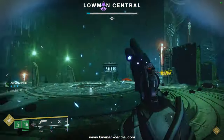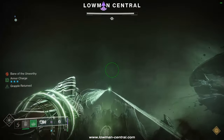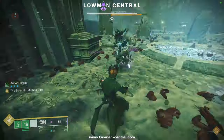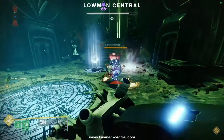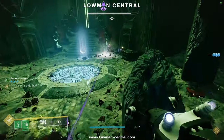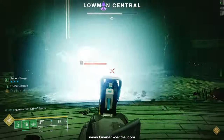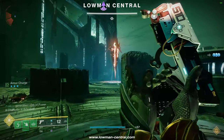The Sword player will kill the Swordbearer and grab the sword. The player on the ending side will cross back to the starter side so the Sword player can grapple to their tangle to cross to the ending side. Once both of you cross, the Sword player will kill the Gatekeeper. The other player should run Tractor Cannon and a Healing Rift in order to make killing the Gatekeeper easy, fast, and safe. You'll be repeating this cycle 4 more times since there are 5 Gatekeepers to kill. Take note that as the encounter progresses, there will be Barrier Champions that are very deadly and can be annoying during the plate mechanic, so make sure to have something to stun and kill them.